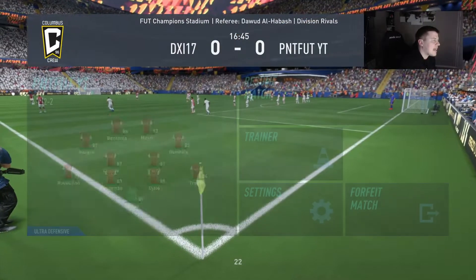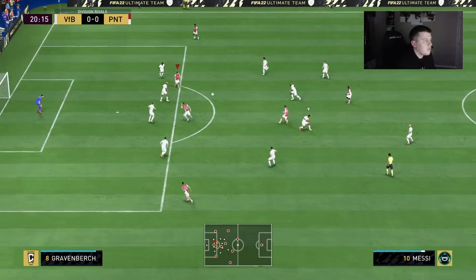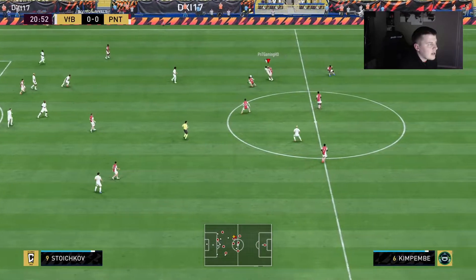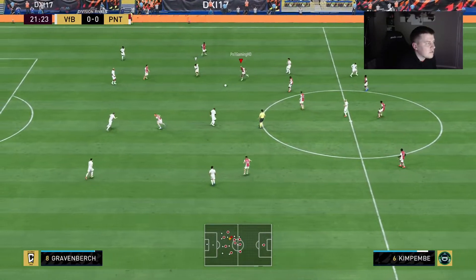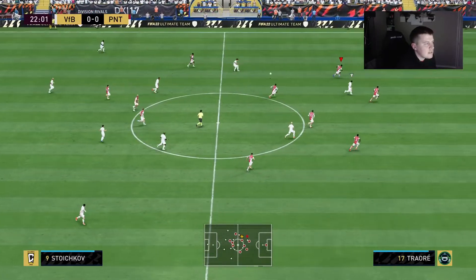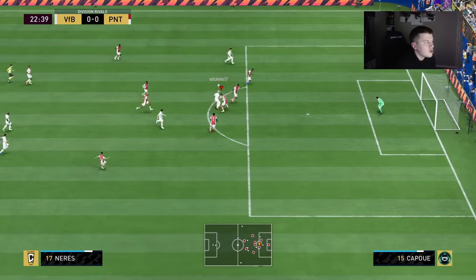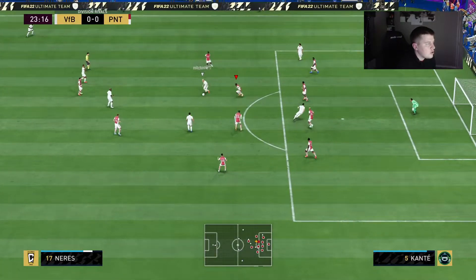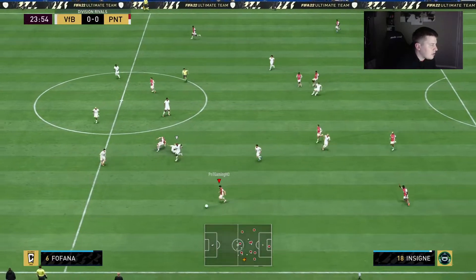I'm going to take Wijnaldum off and put Kapoor into the CDM position. For the CAM I'll probably put someone quick like Insigne, so we now have Mbappé and Insigne as our CAMs. Hopefully Kapoor can do the CDM job. Nice pass to Messi — Messi unfortunately just couldn't get the shot off, but all of a sudden he just feels a lot better from the CDM position, a bit more dangerous.